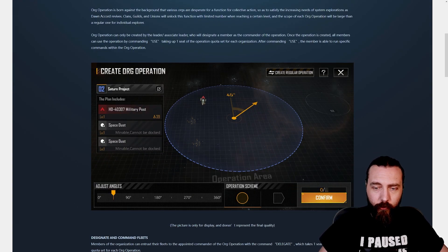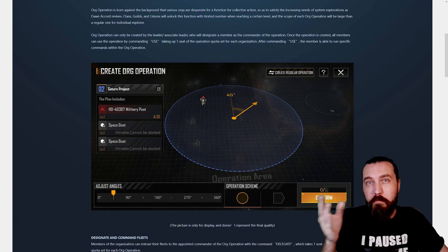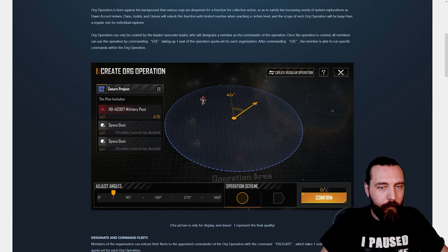Interesting. It looks like there are different shapes and stuff you can make here as well. I'm not sure what this means about adjusting angles — I'm guessing that's more related to this one, which is kind of pointy at one end, so you can sort of angle it in specific ways. But yeah, looks interesting.